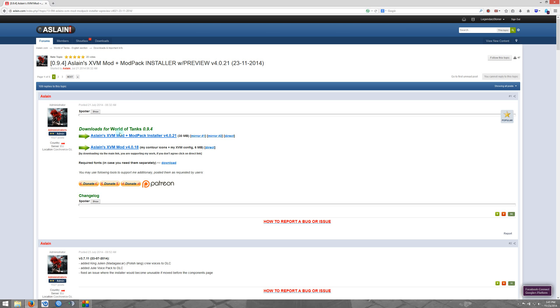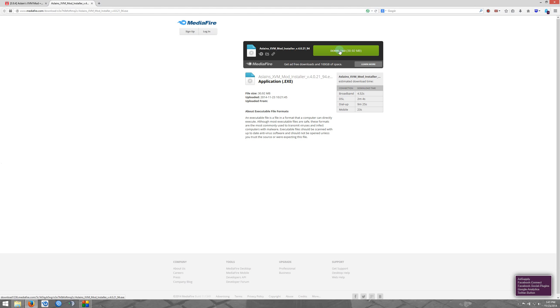Here you go. Now we have a couple different options: Mirror 1, Mirror 2, and Direct. I always go with Direct. It's going to pop open a Mediafire link. Click the green download box. Depending on your browser, depends on what options you'll get. I use Firefox — just click Save File and it's going to download.